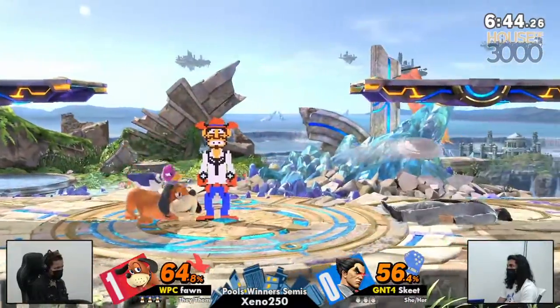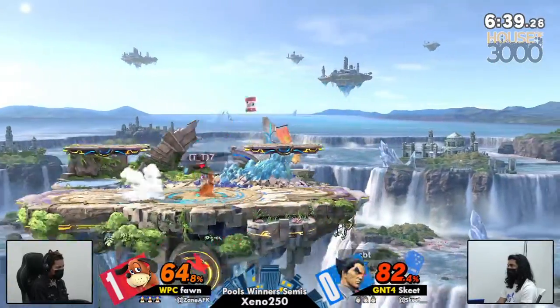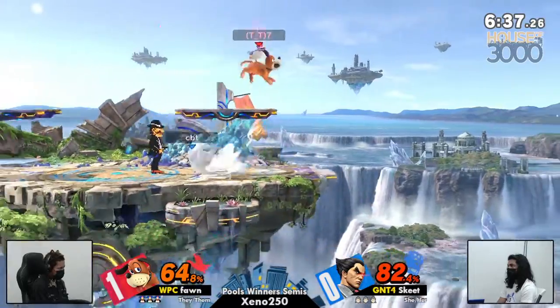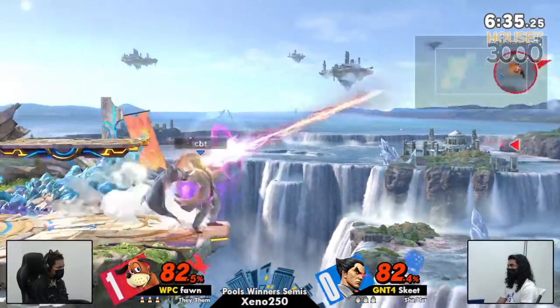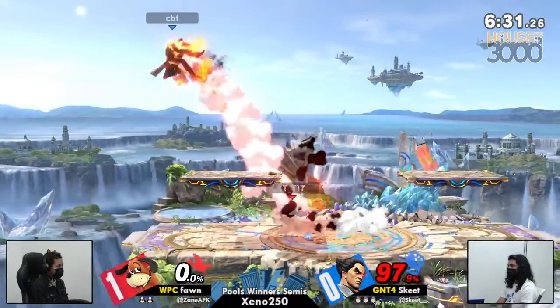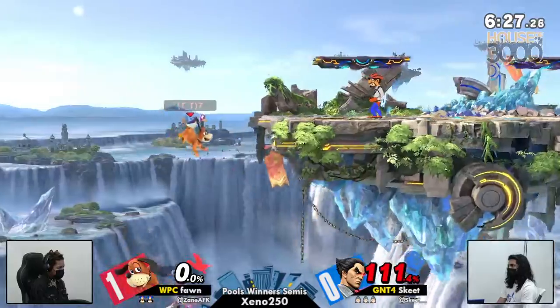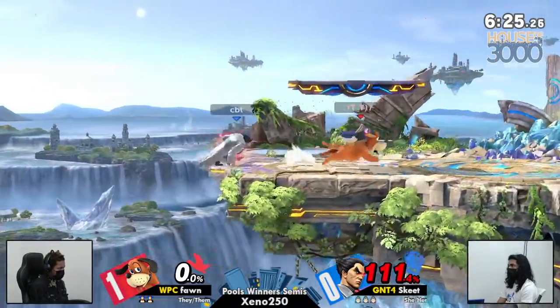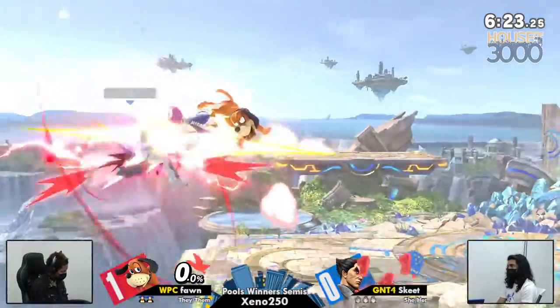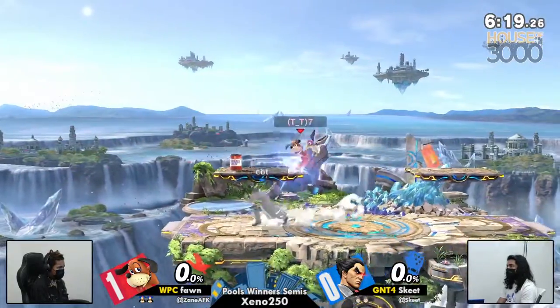Great setup there with the Goon ready to cover all the tech options, and getting another conversion right there as well. That's tech coming in though — what a snipe by Skeet. Able to find Fawn's first stock pretty early, only like 80%. Now Rage Drive online again. We didn't see Skeet get to use it once in game one, and still not finding it in game two either.